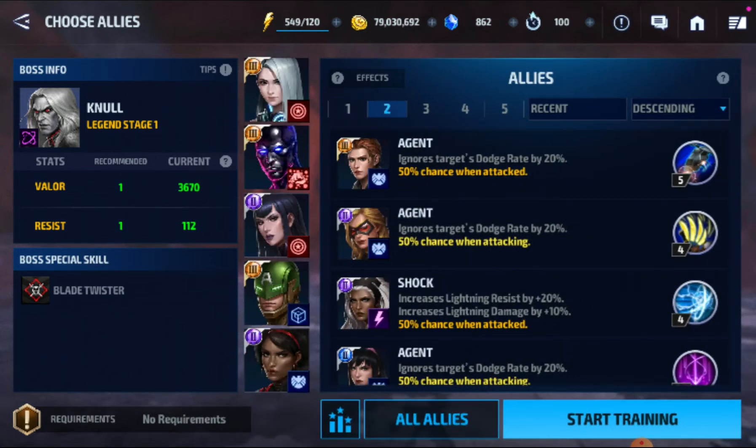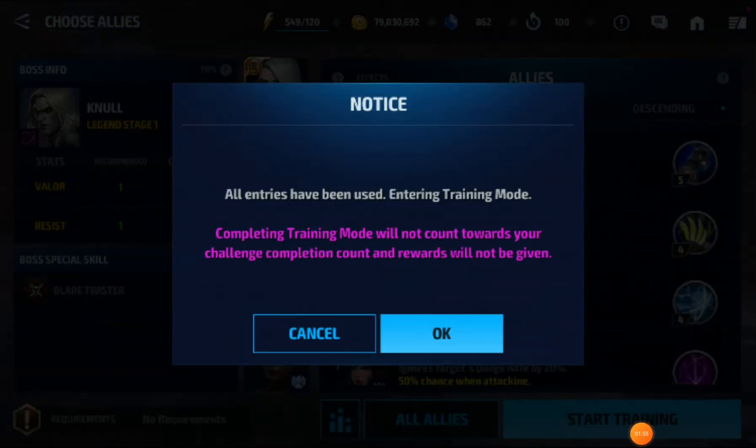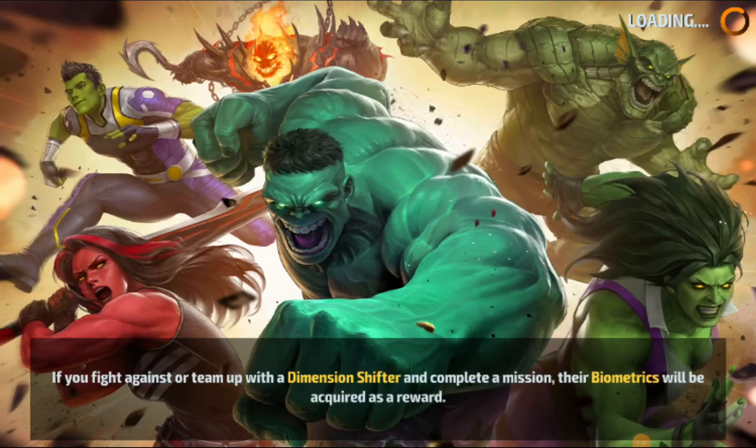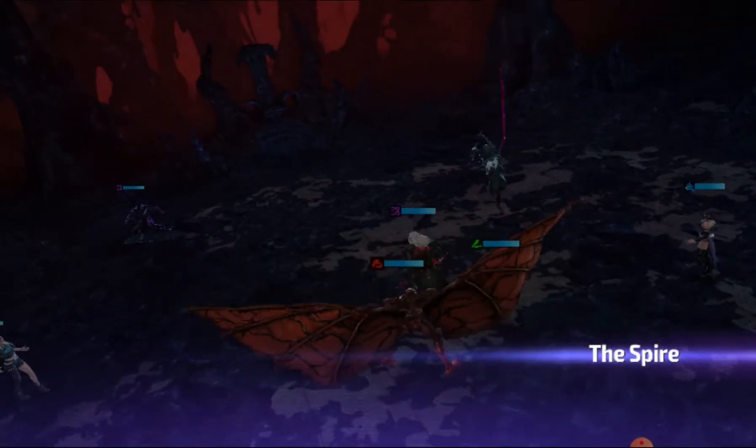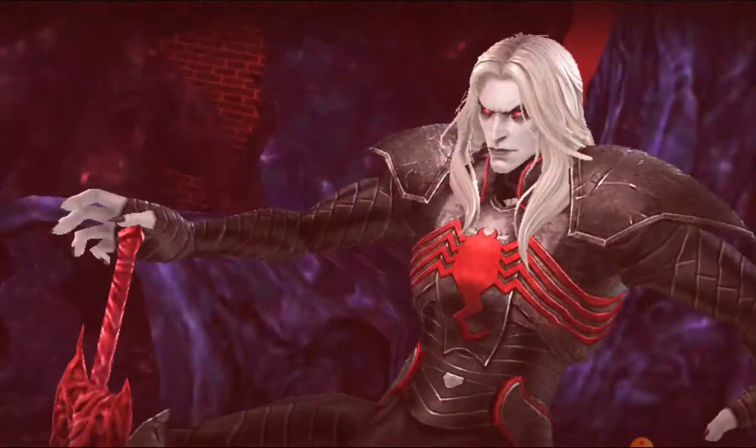For Null, I gave him one ignore dodge striker. The reason being he has a CTP of energy, and I have a really good CTP of energy on him which gives him 40 percent. He's a symbiote — symbiotes have a 10 percent ignore dodge — so that's 50 percent right there. With that agent it's 70 percent ignore dodge.